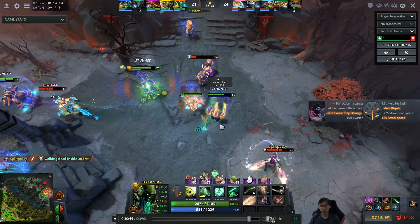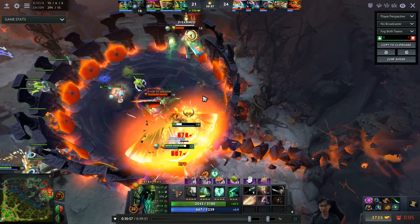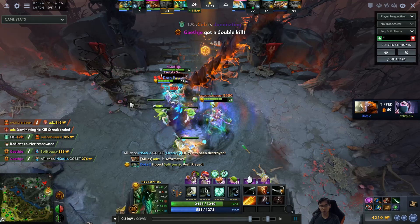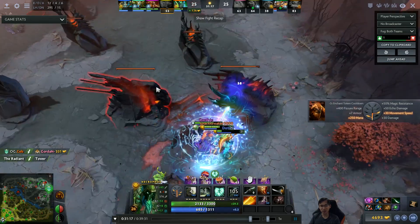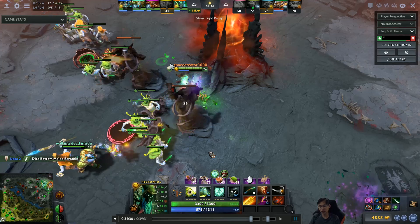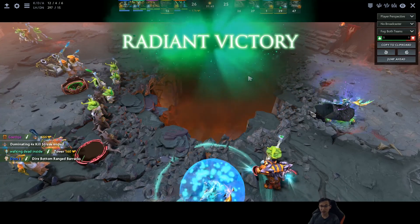They're pushing into the base for the final push. Naga uses Song of the Siren. He saves Reaper's Scythe for the right moment — he knows if he uses it too early Oracle can just False Promise his target. He waits until False Promise is committed, then Reapers Mars. Very well played — he was mindful of Oracle's positioning at all times and never committed Reaper too early. They win the final fight and take the game. That's it for this replay featuring Seb's Necrophos — see you guys for the next replay analysis.